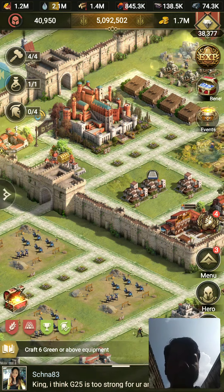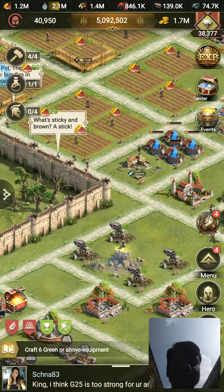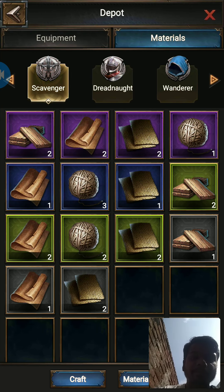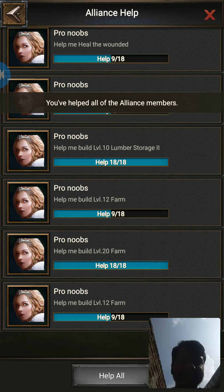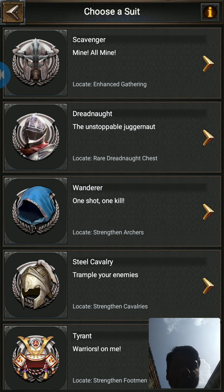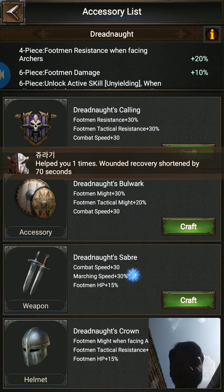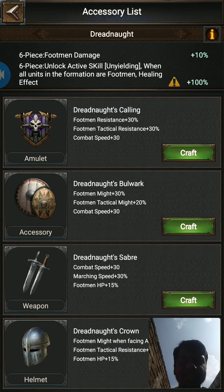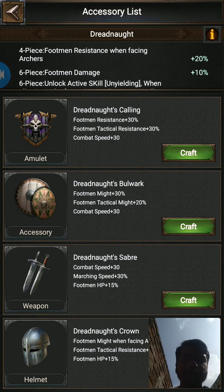Welcome back friends, I am Pro Noobs from Kingdom 219. In this video I am going to share some tips on blacksmith and making equipment. Making equipment is very useful in battles since they provide combat speed and more rewards. You can see tactical might, simple might, combat speed, HP, footman damage, and unlock active skills — but that is another part. I am going to cover the basic part today.